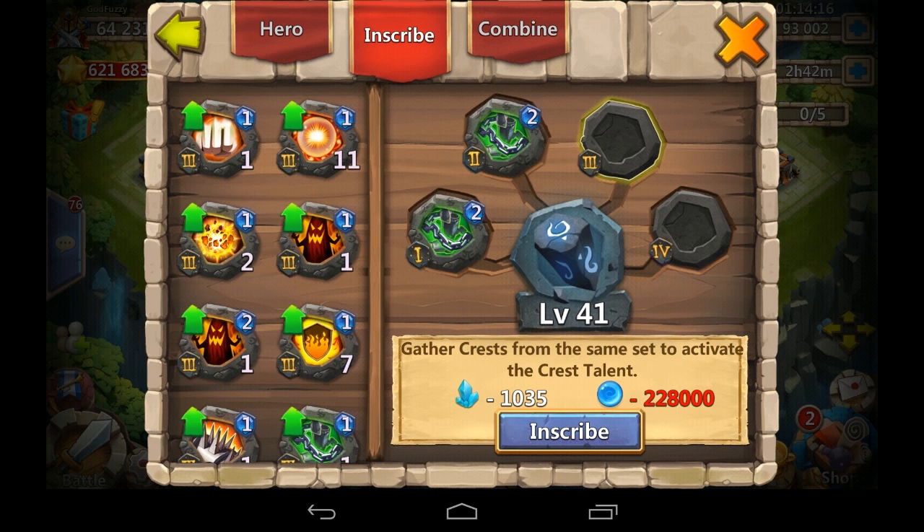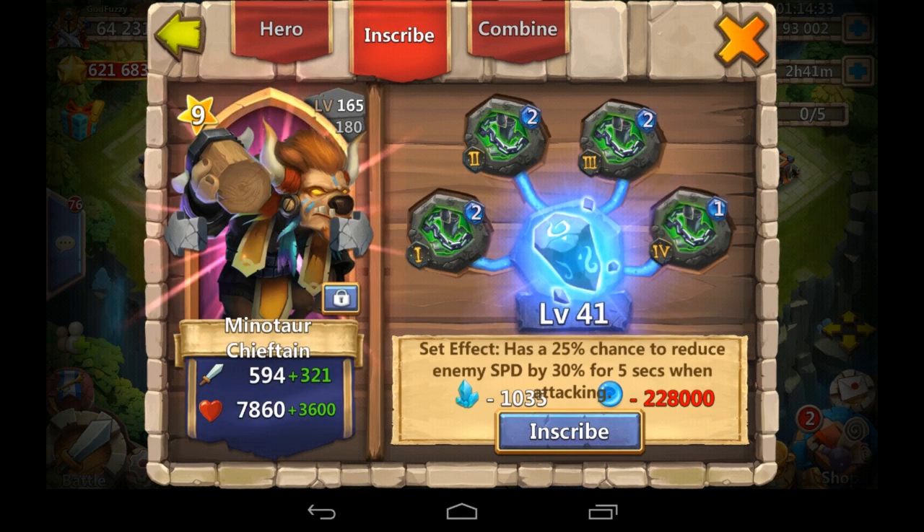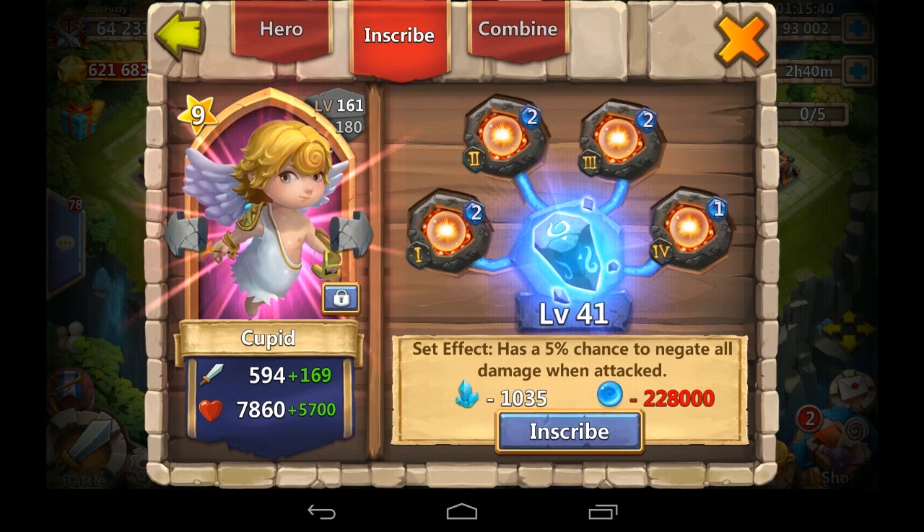I believe that was my only missing one. Looking at slowdown going from level one to level two: level one is a 25% chance to reduce enemy speed by 30% for five seconds. Level two is a 25% chance to reduce enemy speed by 40% for five seconds - so it slows 10% more going from slowdown one to slowdown two.